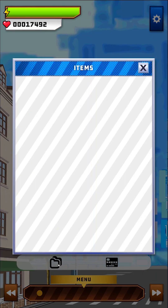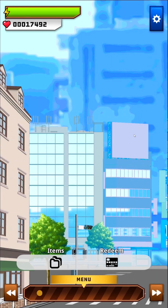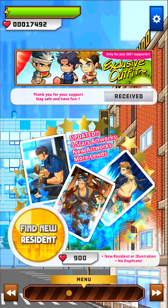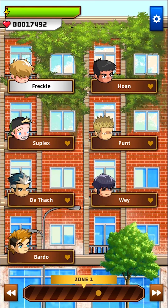There's an item section — I don't have items yet — and this is the new feature we'll talk about later. There's also a redeem section, which might be something for the future.